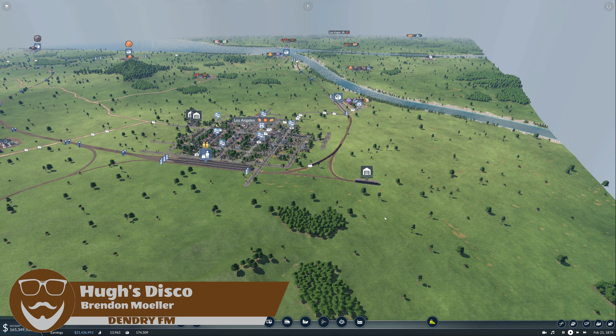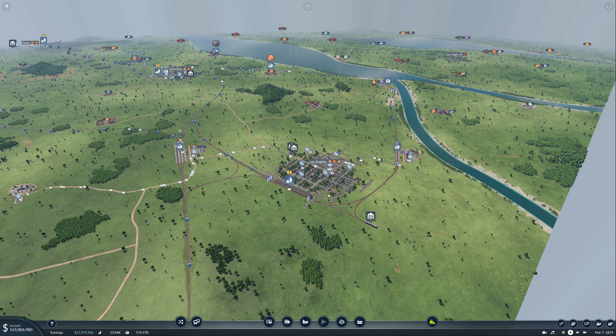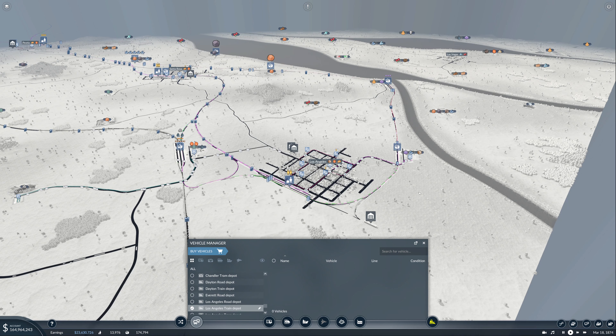Before we go any further, we need to talk about something. Looking at how our last-mile freight distribution works between our major hubs, we're running all on boxcars. We're doing that because I previously used custom assets — boxcars that accepted all types of freight. However, the default boxcars we're using don't. So we are missing out on bricks specifically, and we're missing out on fuel. This is a massive fail and we need to fix it right now.